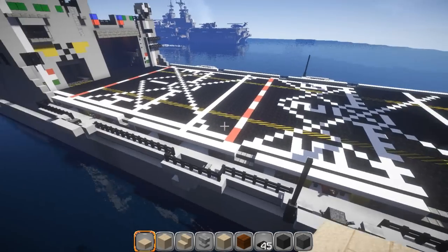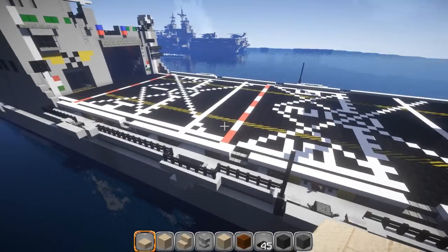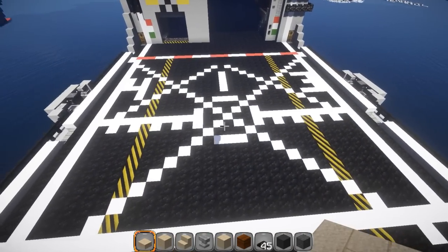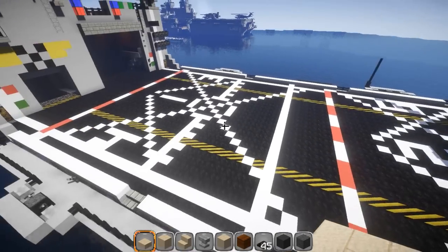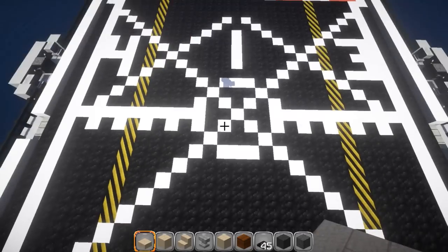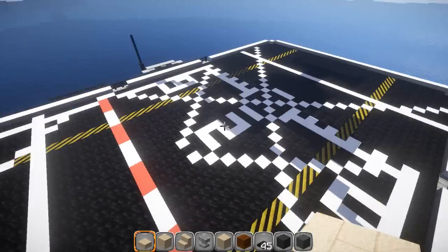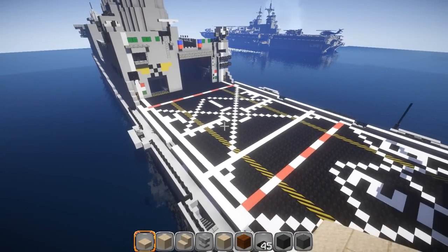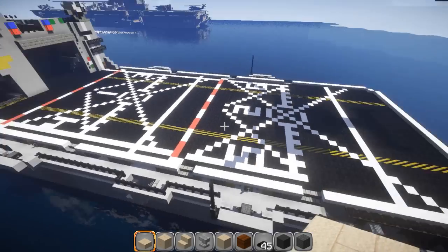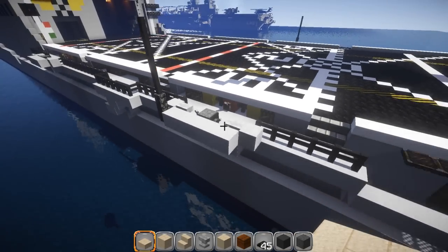Anyways, the landing deck back here — a lot of work went into figuring out the right length and the right width, while still being able to put all the different numbers and detailing on the main deck. It can support two Osprey landing and taking off simultaneously — landing area one and two are for the Osprey. And then three, four, five, and six are for the helicopters, so they can launch and retrieve four helicopters at the same time. Pretty damn impressive. Got some nice little stations here on the side — some little fire stations and things like that.